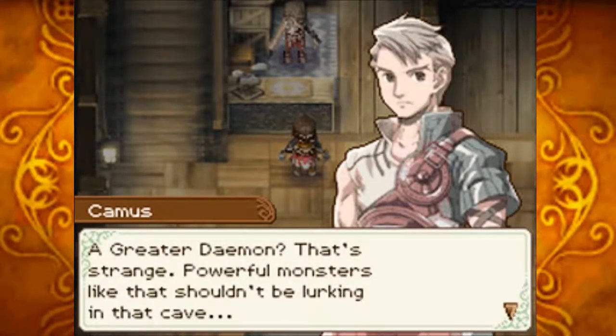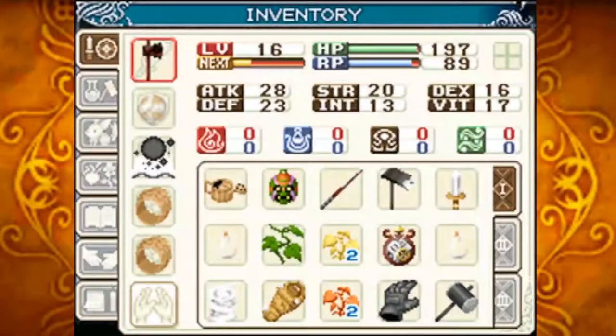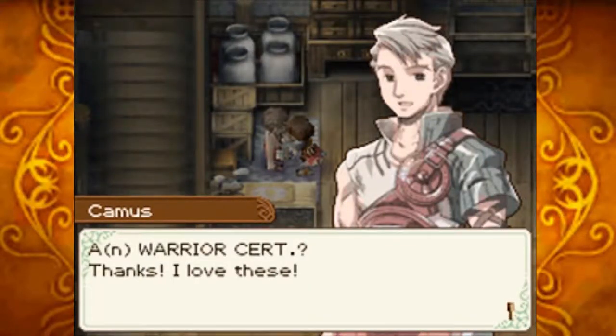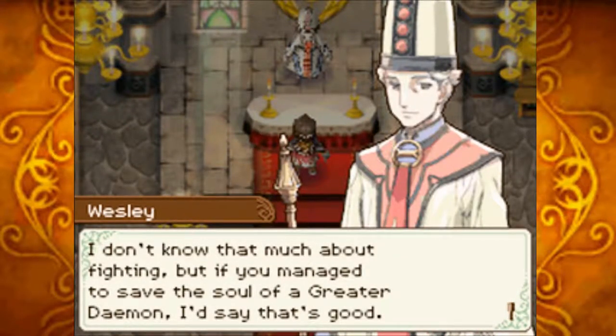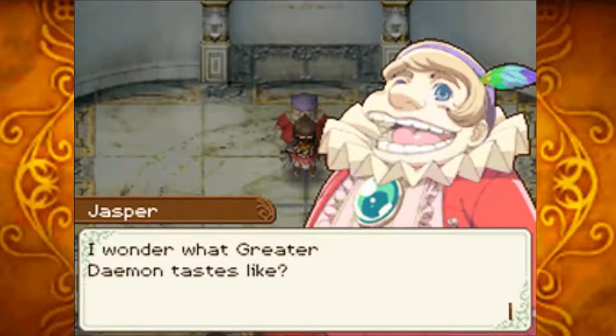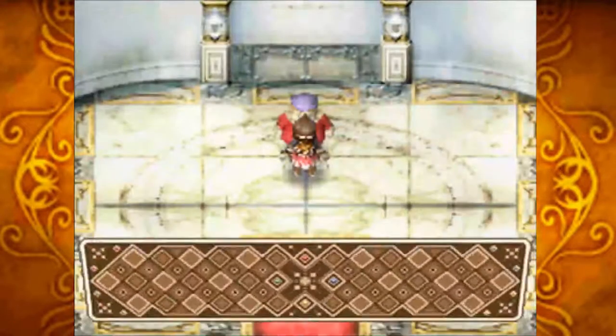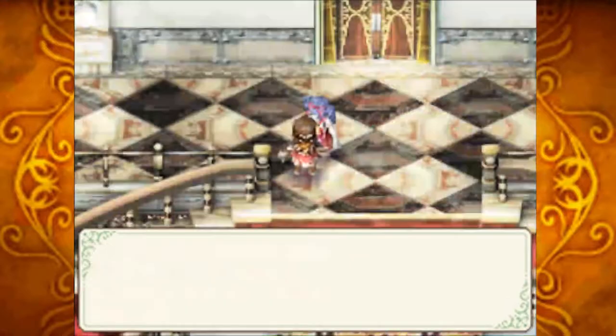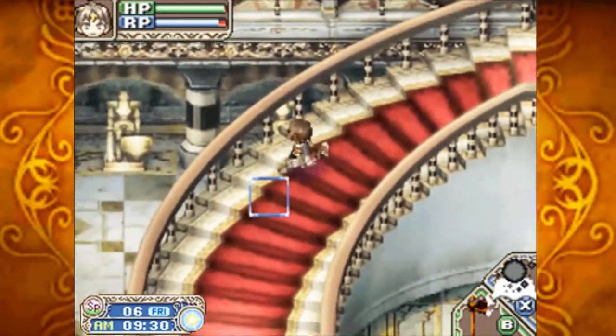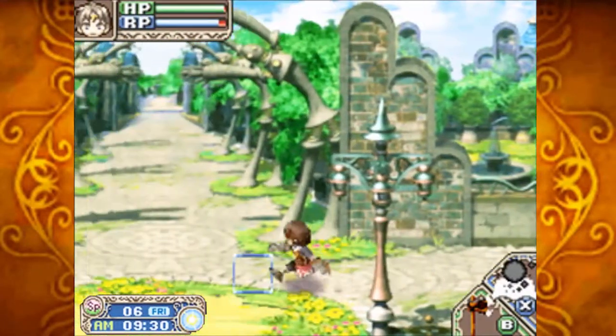Another NPC says a Greater Daemon showing up is strange — powerful monsters like that shouldn't be lurking in that cave. He hands over a warrior certificate, saying he doesn't need it. One NPC wonders what a greater daemon tastes like, then says just kidding. Another says 'Is it true you defeated a greater daemon? You're not exactly made of muscle, are you?' — and to be fair, she has a point. The character looks scrawny and shouldn't be able to fight this way — luckily, it's magic. One NPC responds: 'Very impressive. You've changed my opinion of you.'